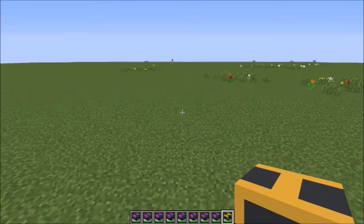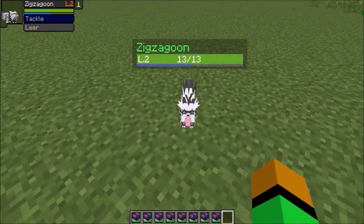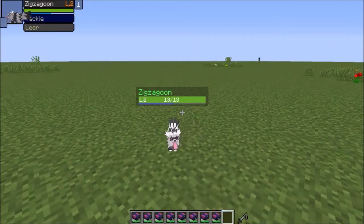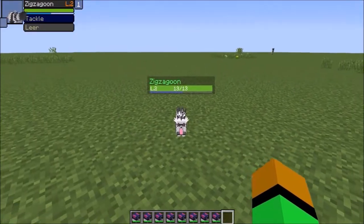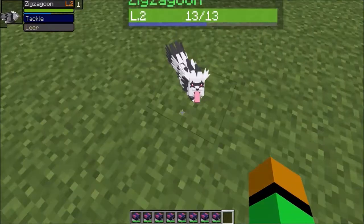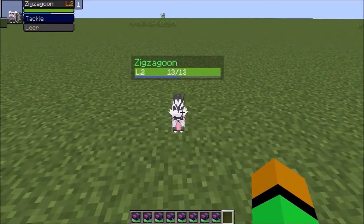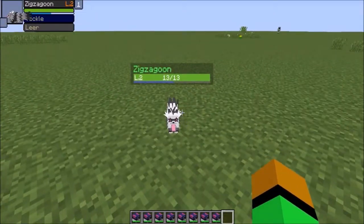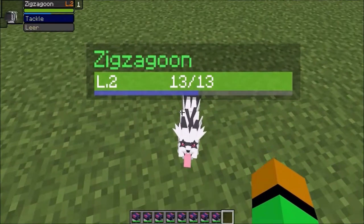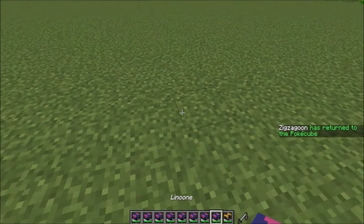First off, we're starting with Galarian Zigzagoon — a really cool Pokemon in general. As you can see, the model looks amazing in PokeCube. It looks just like the normal Zigzagoon model with a lot of new details added. The tongue looks really weird, but I really like the face design with the eyes coming out. Also a Dark type Pokemon, obviously. One thing I want to state: you will find the location of all the Pokemon down in the description. I won't be showing them in this video, but they'll be there so you can go find and catch them in the wild.